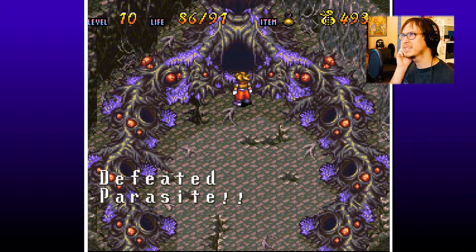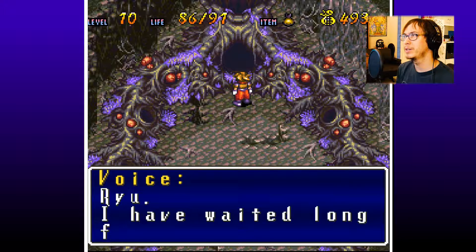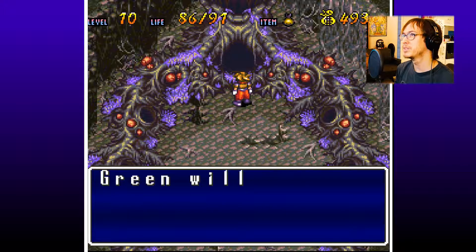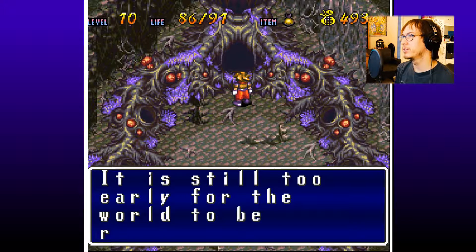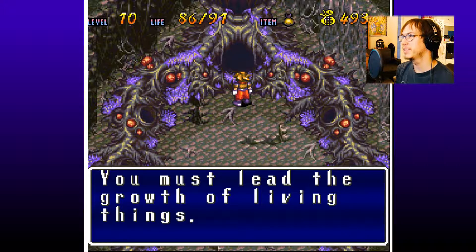Gained two levels off of one boss fight — I would have never expected that. Defeated parasite. Voice: 'Ryu, I have waited long for this moment. Plants changed into monsters shall regain their forms. Green will soon carpet the world. But remember — it is still too early for the world to be resurrected. You must lead the growth of the living things.'